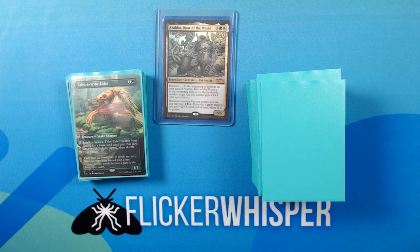Sakura-Tribe Elder — 1 Green for a 1/1 Creature Snake Shaman. Sacrifice Sakura-Tribe Elder: search your library for a basic land card, put that card onto the battlefield tapped, then shuffle your library.